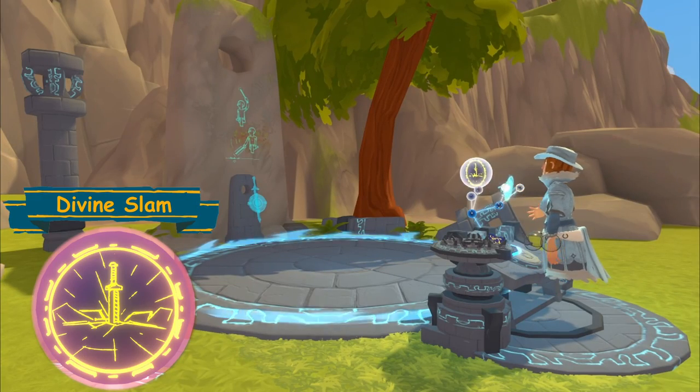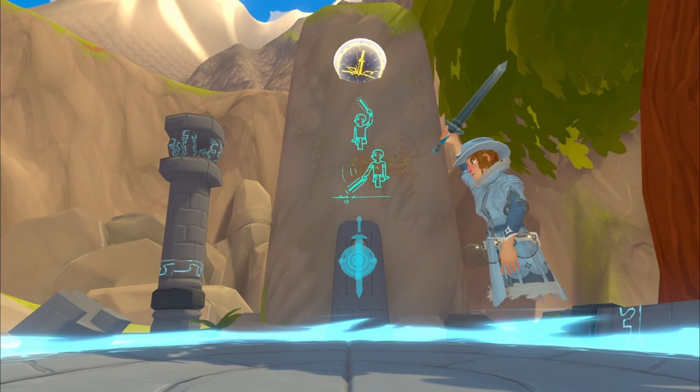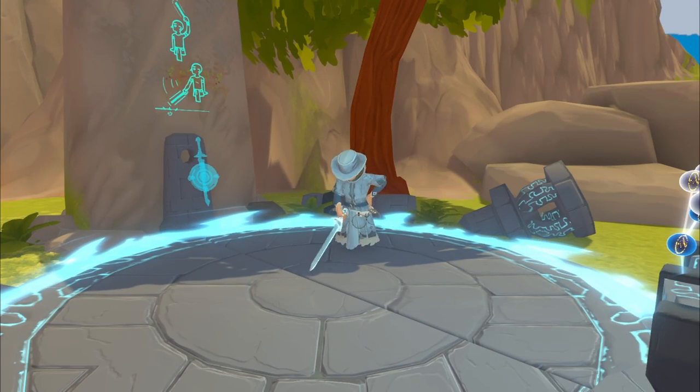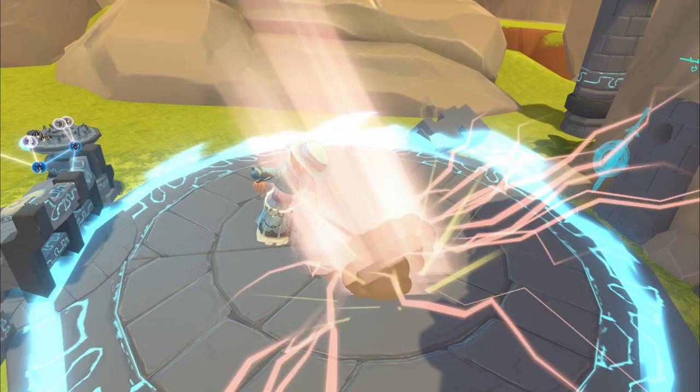Divine Slam: After raising a melee weapon above your head for a short period of time, slam the weapon down for an AOE attack. A great skill for fighting multiple enemies.